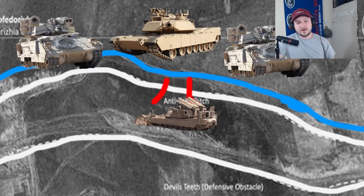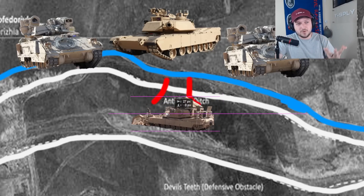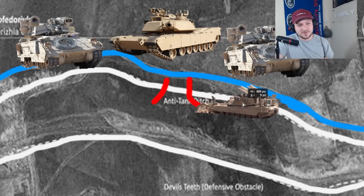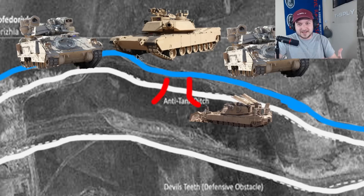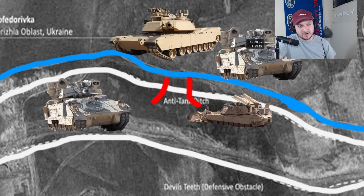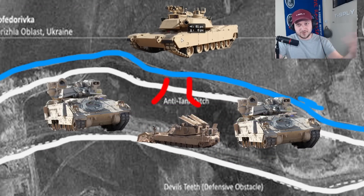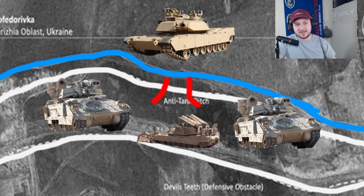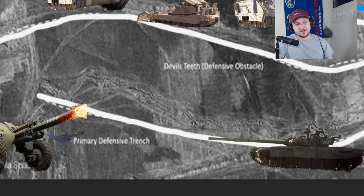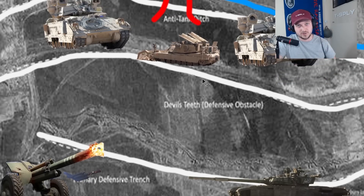Let's assume the assault breacher vehicle has managed to create some sort of funnel or portal for the rest of our tracked vehicles to get through. This is vital because once they do this, you already need to know in advance what you're going to do. When we get our first and second Bradleys through, we need to maintain momentum. Are you going to leave artillery pieces behind? Are you going to leave Abrams tanks? Because the firepower is not stopping — we still have Russian artillery, Russian armor, and Russian troops engaging Ukrainian troops.